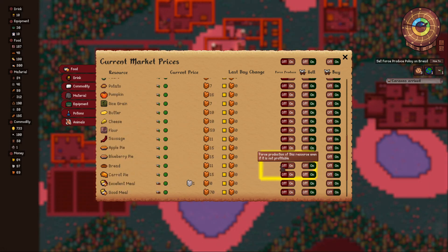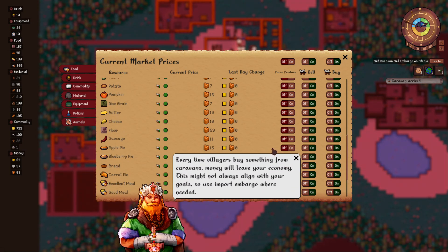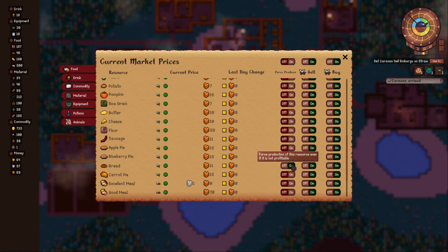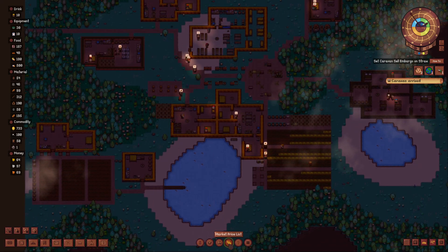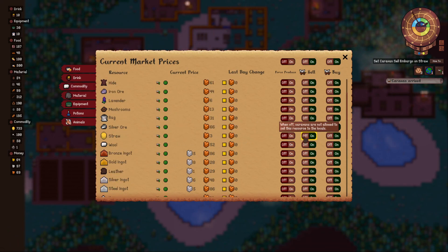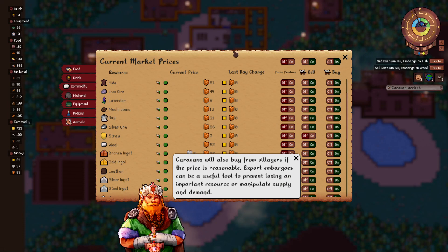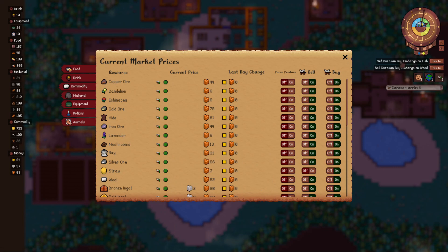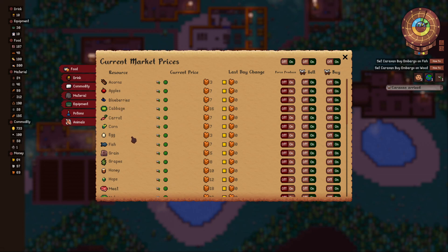Every time we buy something from caravans, money will leave your economy - this might not always align with your goals, so use import embargo where needed. Set a sell embargo on straw - go into the market, go to commodity, find straw, and set it to sell embargo. Caravans will also buy from villagers if the price is reasonable. Export and import embargoes can be useful tools to prevent losing an important resource or manipulate supply and demand. Second: set a buy embargo on fish and a buy embargo on wood.